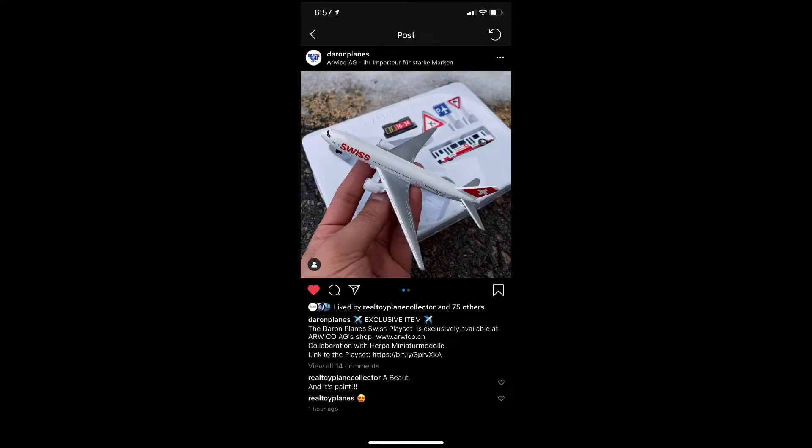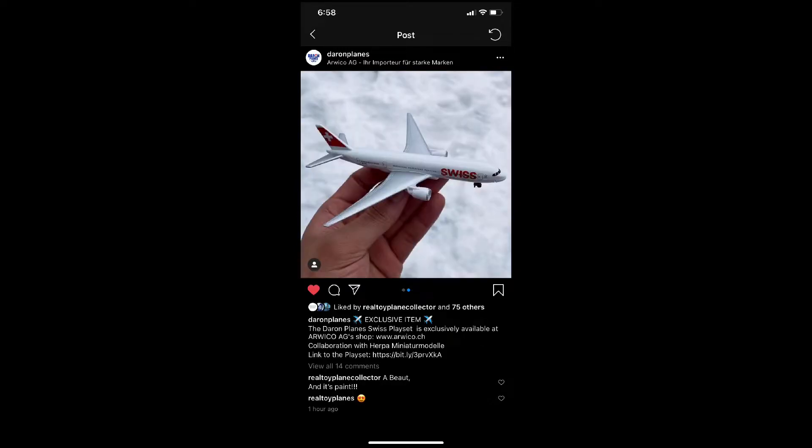What is up everyone, welcome back to another video. We have a double upload coming today because Daron has announced and released images for two new airplanes: one is a Swiss Boeing 777 and the other is an Edelweiss A340. They only released the Swiss 777 on their Instagram — they didn't actually release the Edelweiss A340, but it's on the website where they're selling the Swiss one.